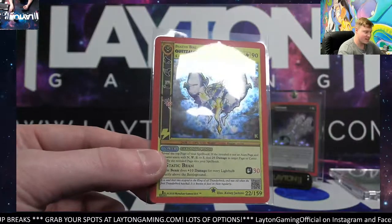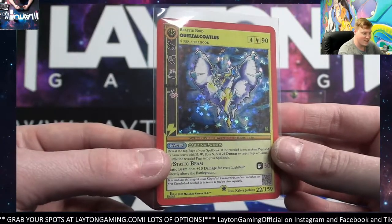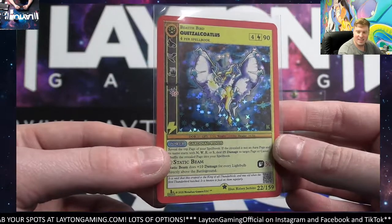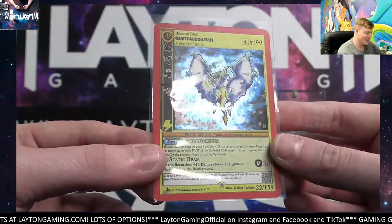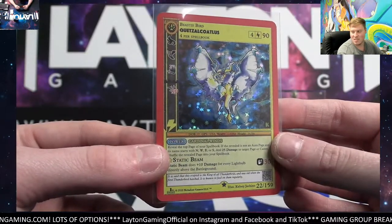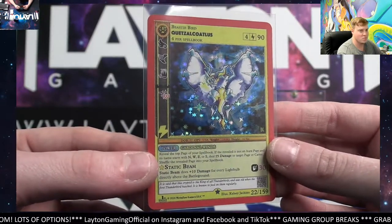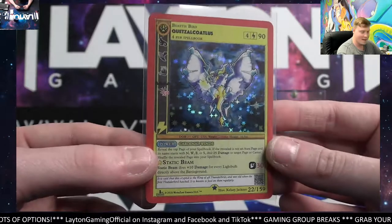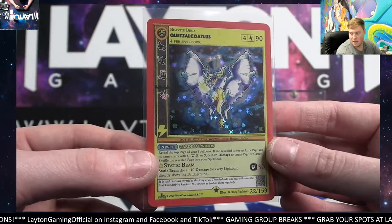We had three Full Hollows in that break guys — three of them. Another mag right away — awesome stuff man, congratulations Tyson, grabbing up another Full Hollow in the break. These have been awesome guys — the Kickstarter packs continue to come through. Thanks for joining this break everyone, I hope you did enjoy it. I'm going to get this card magged up and we're going to move right on to the next one — first Dead Box coming up next. Thanks guys.